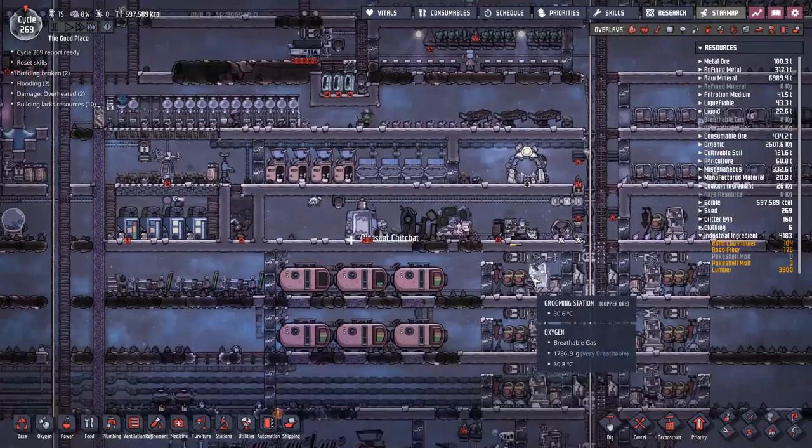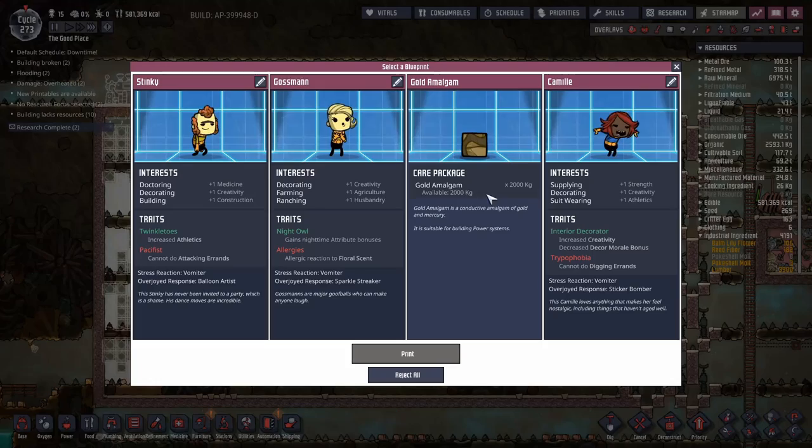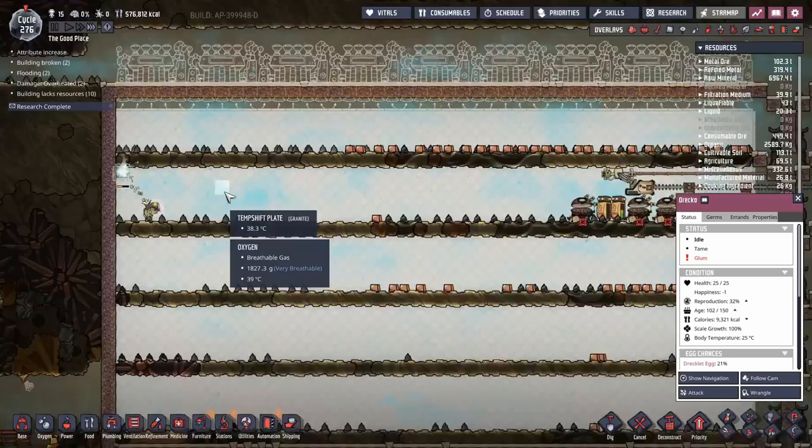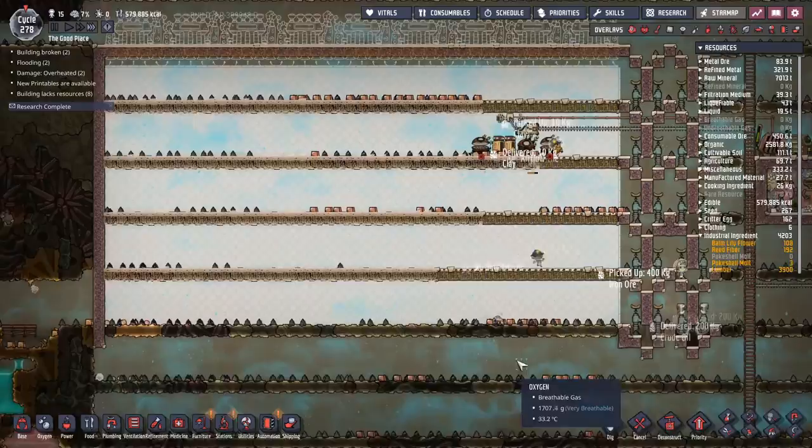We'll let them out the door — I've already banned them from going back into the gym. That's someone else to help out with our stupidly oversized construction project. And would you look at that — it's more gold amalgam! Can't say no to more gold amalgam because I can't get it anywhere else. With that, the final temperature shift plate goes in. Now we just have to replace all the tiles with airflow tiles.